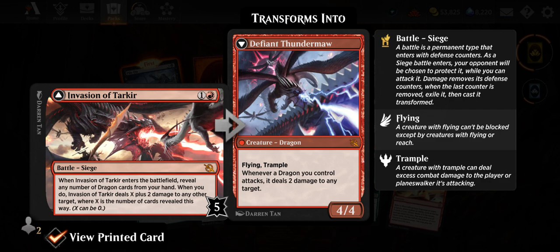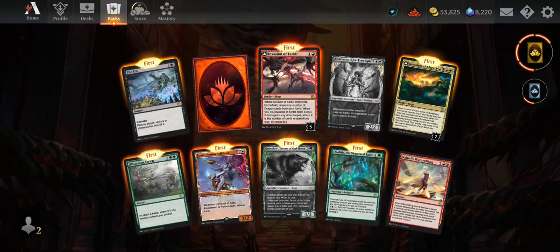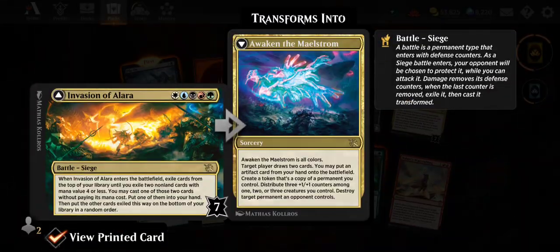There's an Anafenza again. Invasion of Alara — all five colors, battle with seven counters. When it enters the battlefield, exile cards from the top of your library until you exile two non-land cards with mana value X or less, you may cast one of those without paying its mana cost, put one into your hand, and put the other exiled cards on the bottom of your library. That's just pure value.